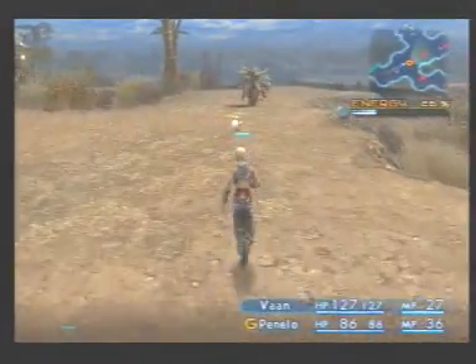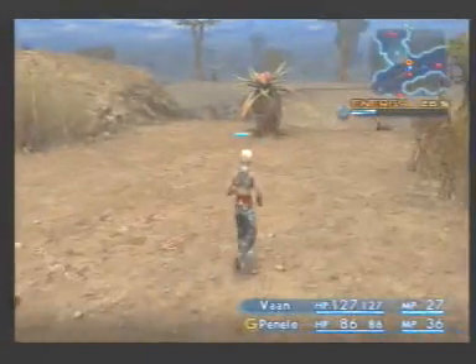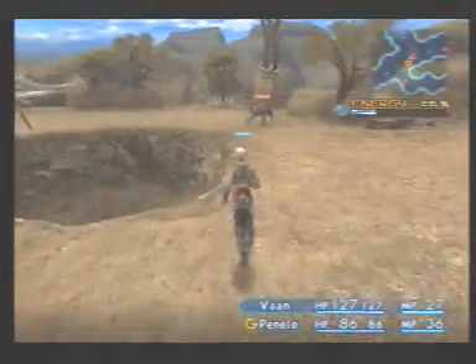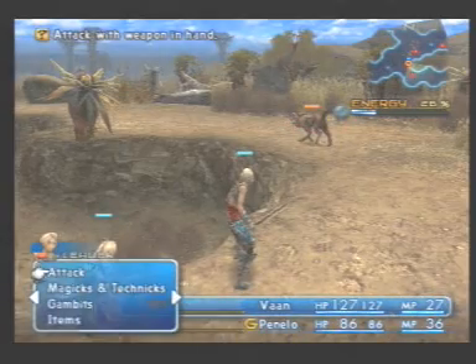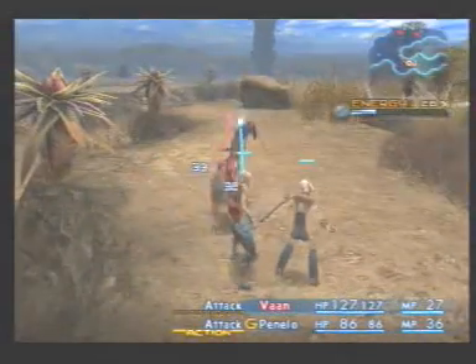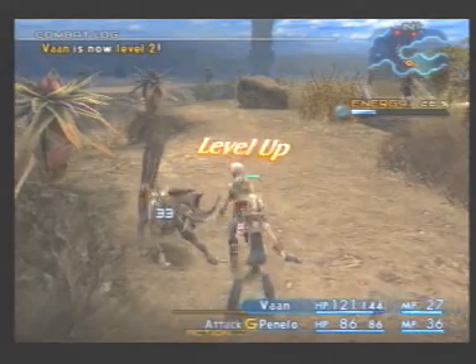Look at the little bunny girl! That's just an effed up bunny. But here's the Final Fantasy universe — all animals or creatures in this game based on real world animals look absolutely effed up. Like this hyena. I have never seen a hyena in real life with a horn sticking right out of its head.